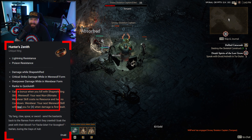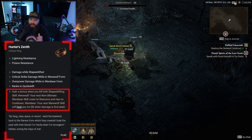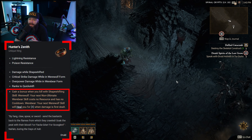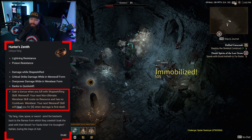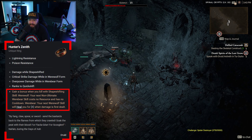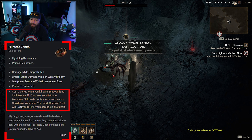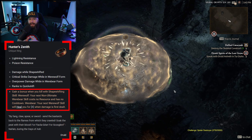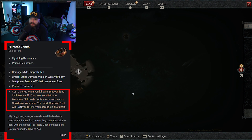The aspect here mentions that you gain a bonus when you kill with a shapeshifting skill. For werewolf, your next non-ultimate werebear skill costs no resource and has no cooldown. For werebear, your next werewolf skill will heal you for a number when damage is first dealt. This aspect obviously embraces a playstyle where you don't confine yourself to one shapeshift only, but use whichever form is appropriate for the situation.